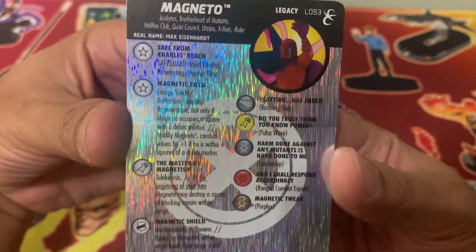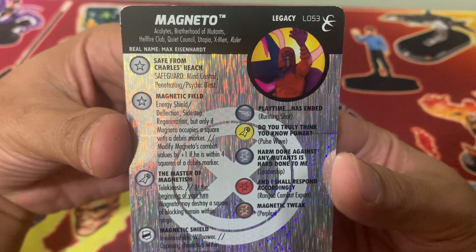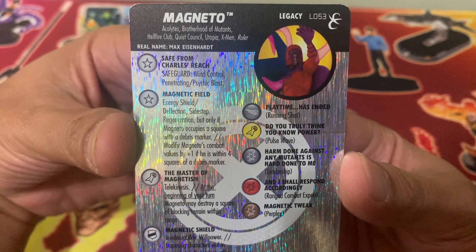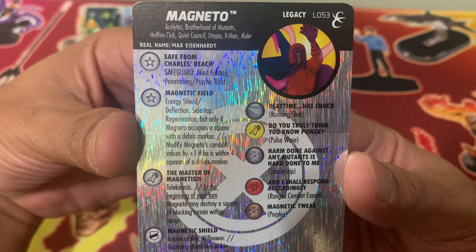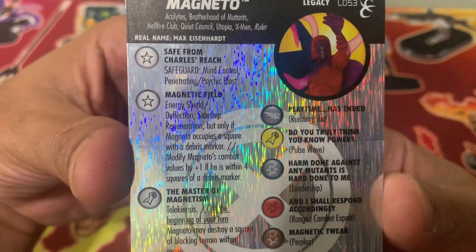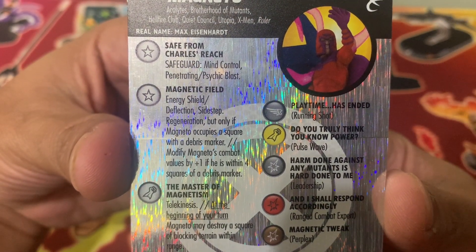Magneto is Legacy 053 with keywords: Acolytes, Brotherhood of Mutants, Hellfire Club, Quiet Council, Utopia, X-Men, and Ruler. He has a couple of traits, including 'Safe from Charles' which gives safeguard against mind control and penetrating psychic blast.